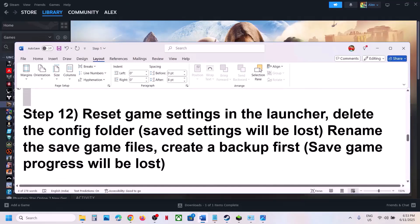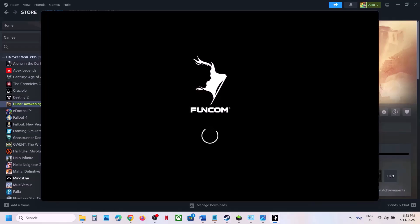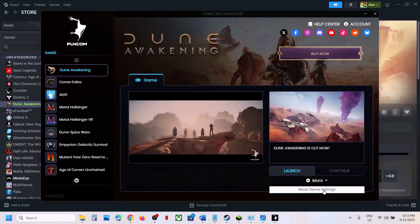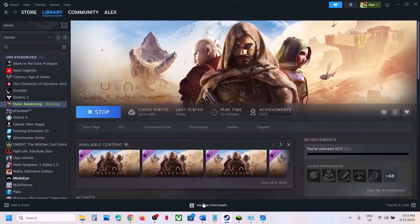If still not working, the next step is to reset game settings in the launcher. When you launch the game and it opens the launcher, click on the More option and you will see 'Reset Game Settings'. Click on Reset Game Settings and check.